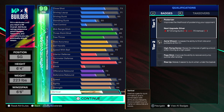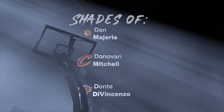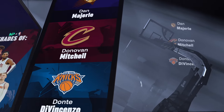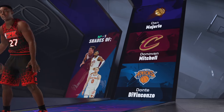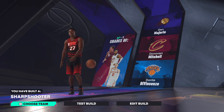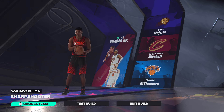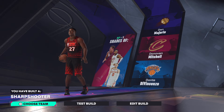That's the build right there — change whatever you want, that's totally up to you. I do not clickbait, so let's get into the player comparisons. We got Donovan Mitchell and we also have Dante DiVincenzo. That's the build — I'm out of here.